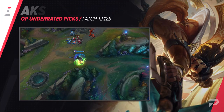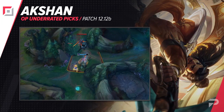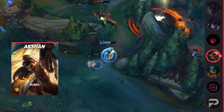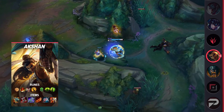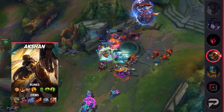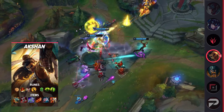The other underrated top laner that you should really think about adding to your pool is Akshan. Whether you're dealing with bruisers, tanks, juggernauts, or even other ranged champions, he's pretty much always a solid pick. What makes him so strong is his ability to kite in and out of fights and switch to a full all-in style depending on the opponent you're dealing with. The one big issue we always talk about with other ranged champions is that it's very easy to shut them down.